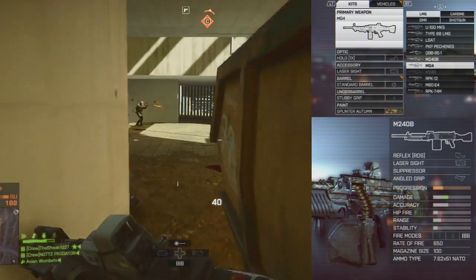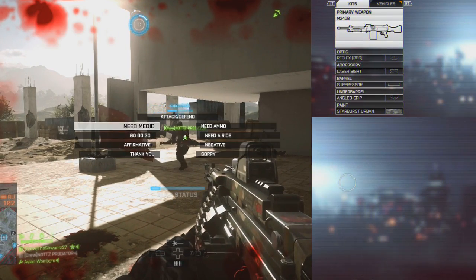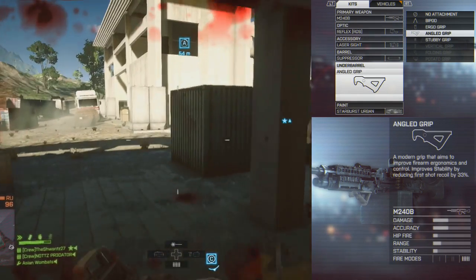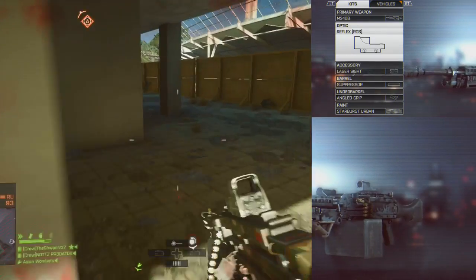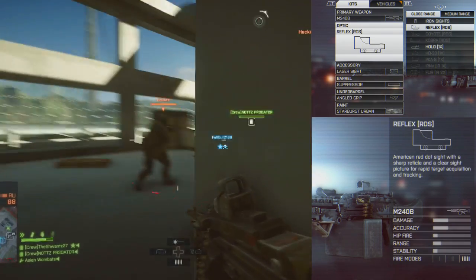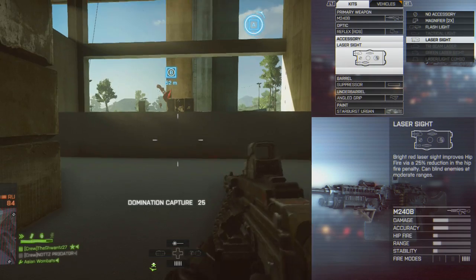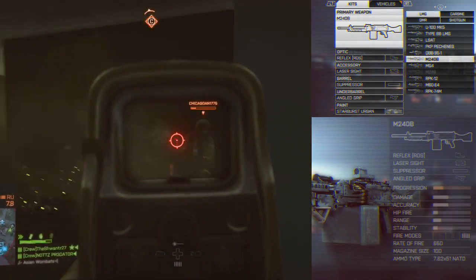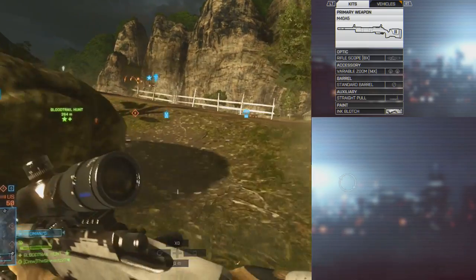For the support kit, I only use two LMGs — most LMGs in this game aren't very good. The M240B and the MG4 are my favorites. I rock the angled grip on these because the first-shot recoil on LMGs is a gigantic kick, but once you stabilize it the recoil is manageable. I always run the suppressor and a red dot or holographic sight. I use the laser sight even on LMGs for functionality. You can also run shotguns with the support class in domination or team deathmatch.